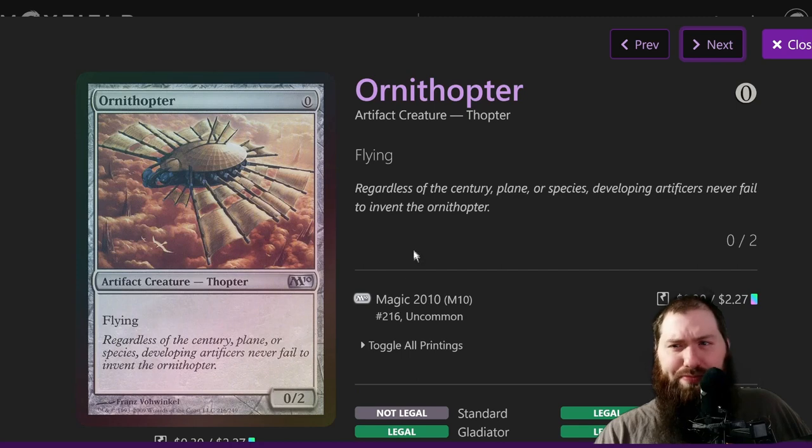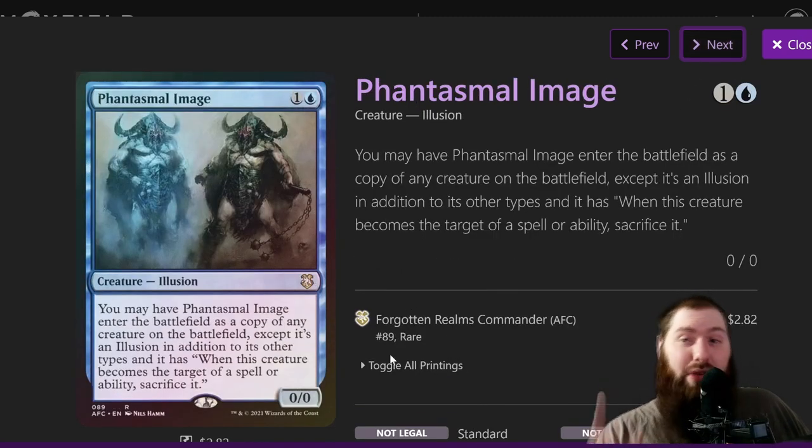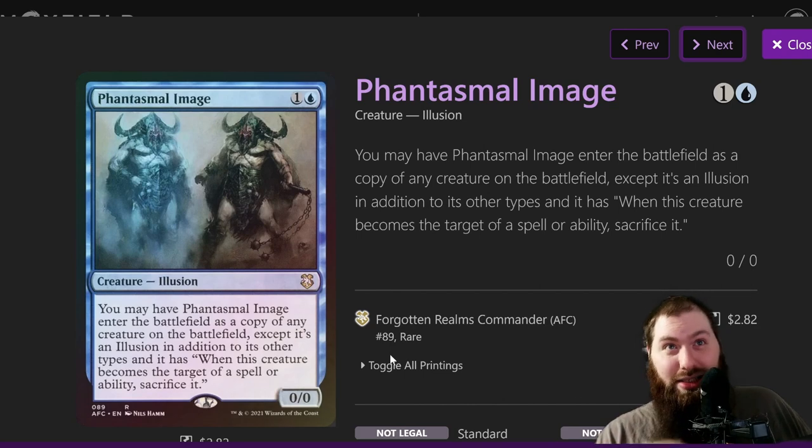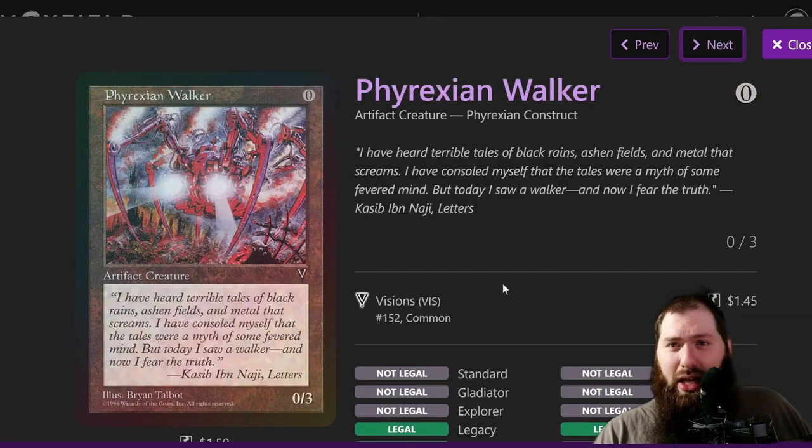Memnite is just a free creature and it's a Construct. Same thing with Ornithopter — another zero-drop for the journal. Peregrine Drake is the combo piece mentioned earlier. Phantasmal Image is a cheap Illusion that lets you copy something on the battlefield. In the last game I played, I was able to Phantasmal Image a Consecrated Sphinx and just draw a bunch of cards. It allows a lot of flexibility for two mana — great card.